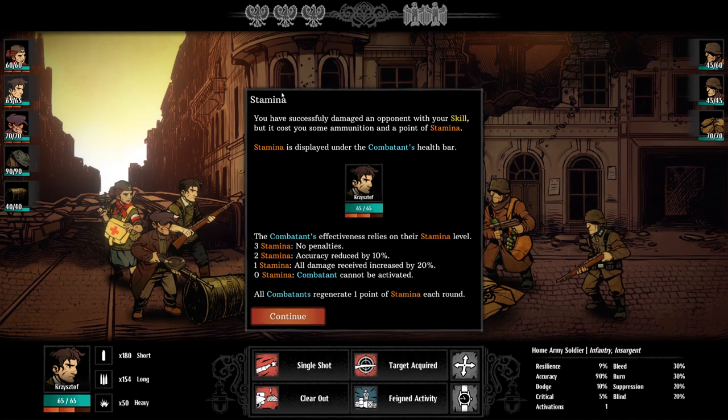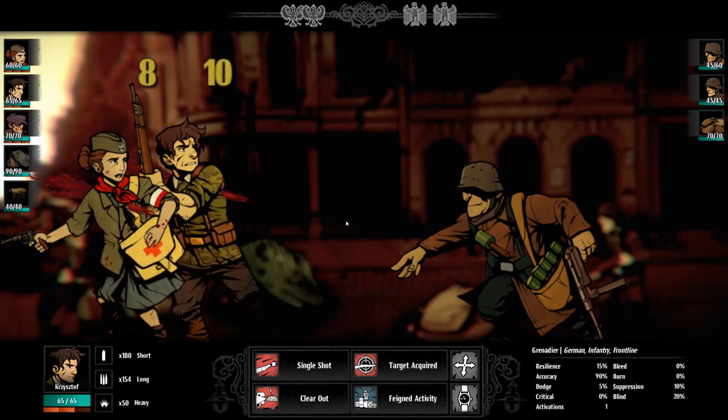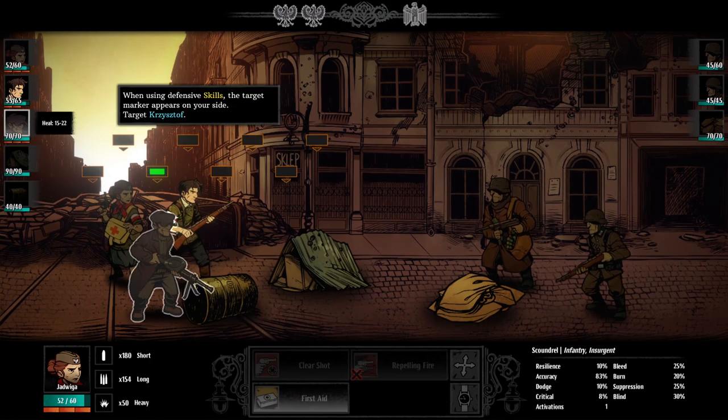Visually it's pretty stunning. Now this is the part where you can't use them all freely at the same time because each character has a stamina bar. Three stamina — no penalties. Two stamina — accuracy reduced by 10 percent. One stamina — all damage reduced by 20 percent. No stamina — combatant cannot be used that turn. You've got a lot of detail down here about each attack you're about to perform: resilience, accuracy, dodge, and so on. Don't throw grenades — that's not nice. Some skills can affect more than a single target and will indicate this in the tooltip as 'area.'